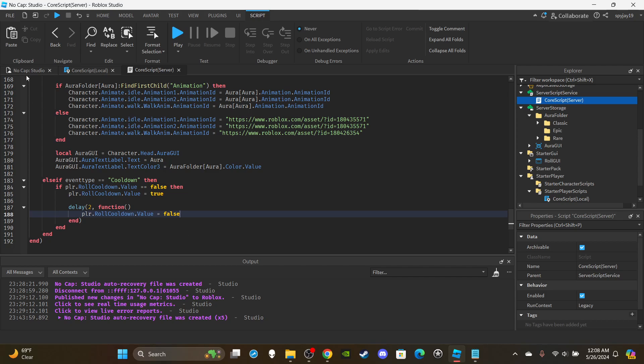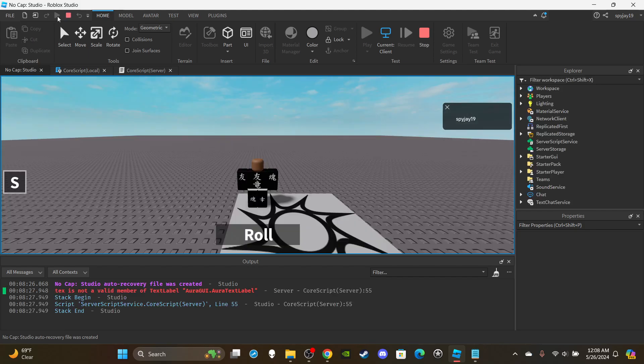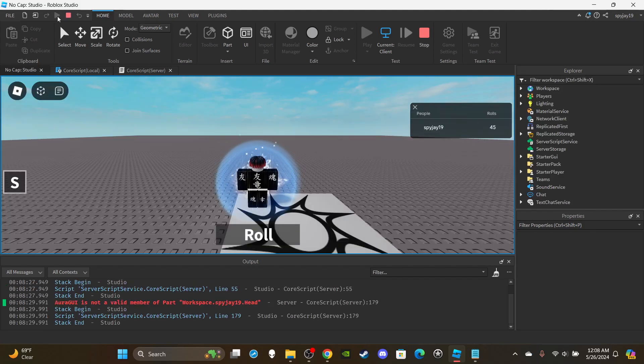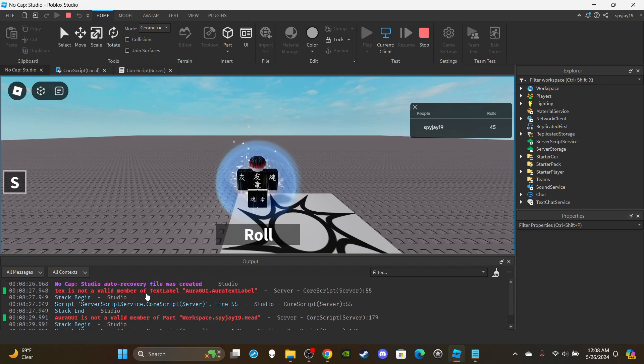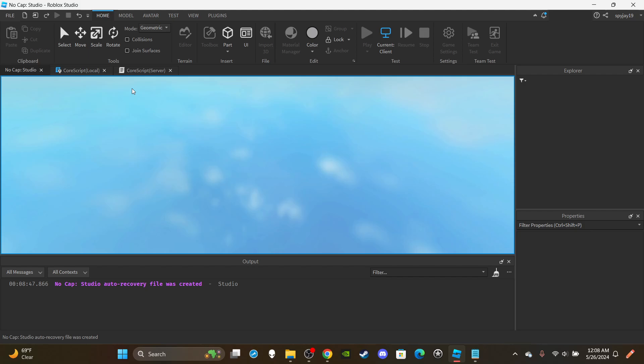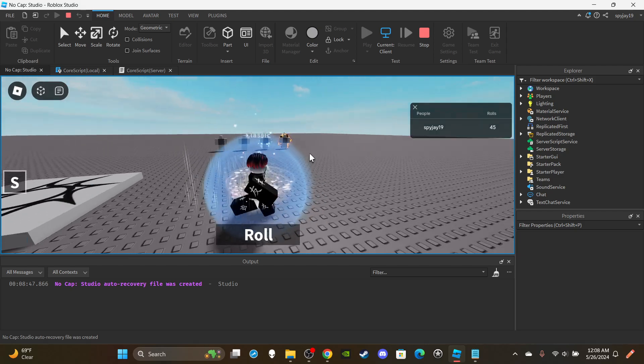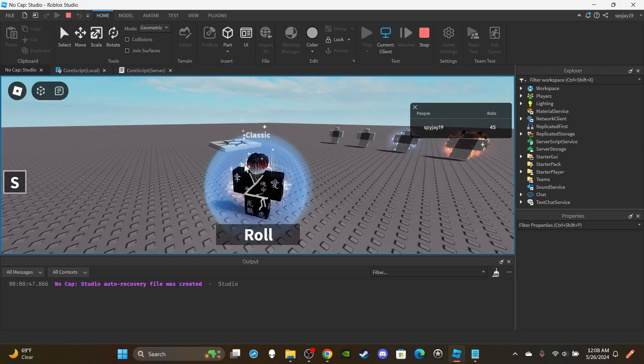Let's go ahead and test to make sure this works. As always, if you guys want access to any of my scripts or models you can become a channel member or a Discord subscriber — links are in the description. Okay, we're already experiencing issues — I spelled 'textColor3' wrong. Let me fix that.